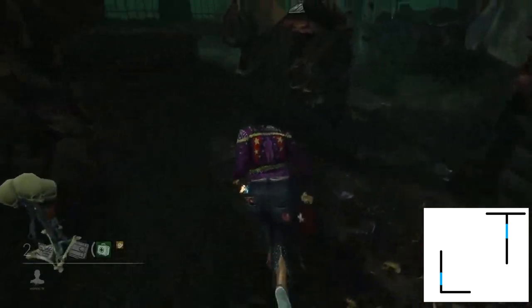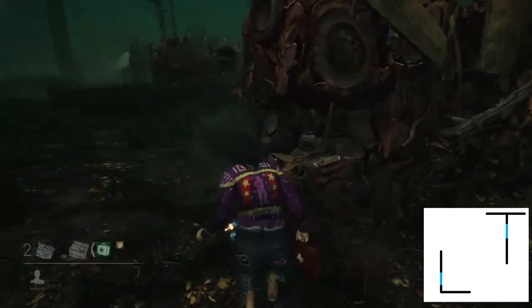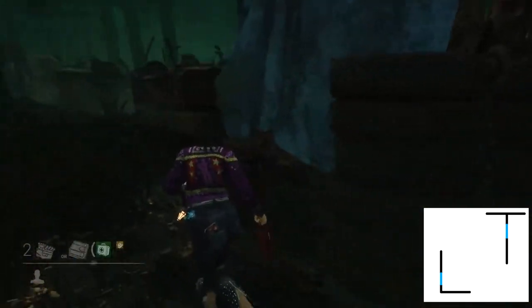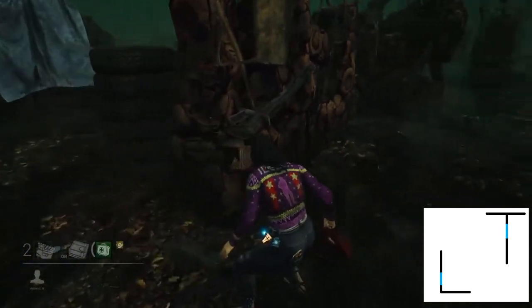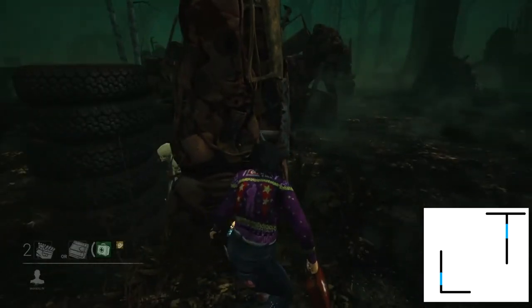When you run this tile, you almost always want to run it clockwise. You can go through the window, run around clockwise, and run through the window. However, the killer is almost never going to let you do that, so we want to think about how to run it counterclockwise in order to get the most out of this tile.